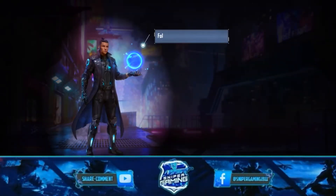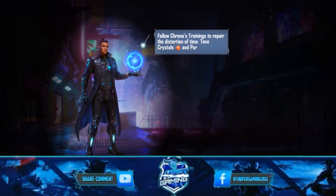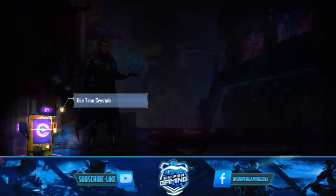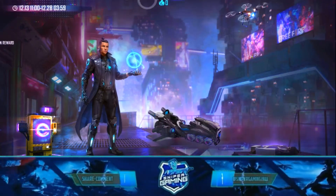When you open the event, it says: follow the Corona training to repair the distortion of time crystals. You get two crystals — one blue and one red. You can see the red one, and you can exchange them for rewards.